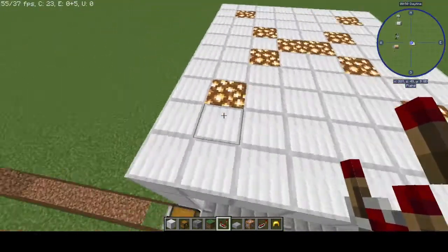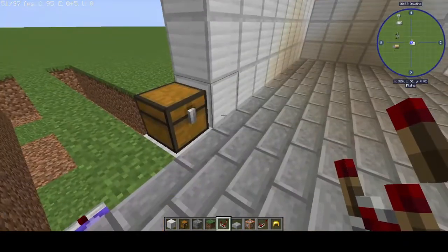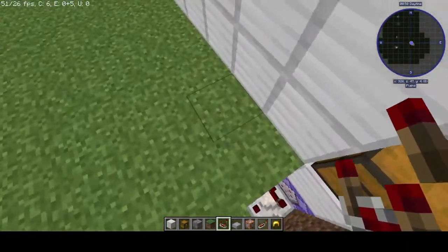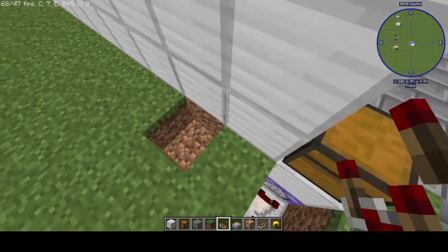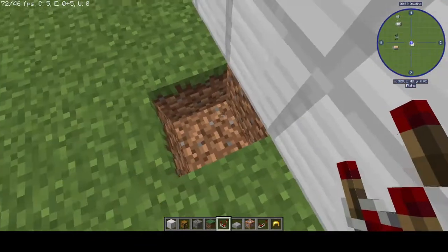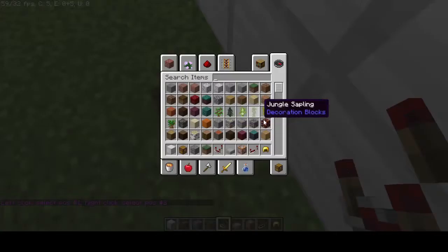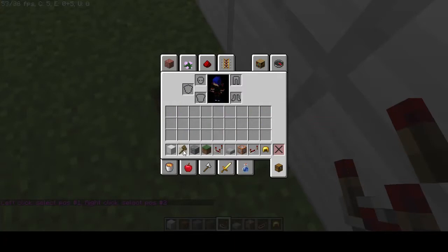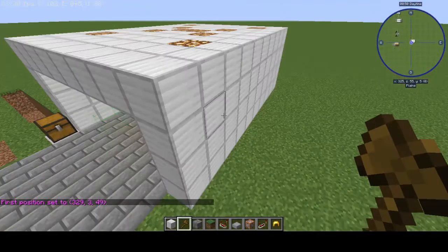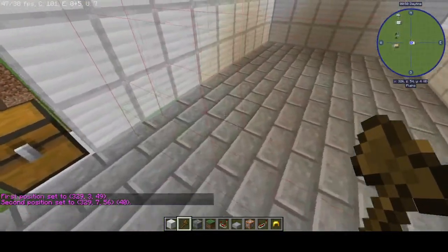Basically what you're going to want to do is clone this second part — we're going to put our garage door in the second part. I just thought having it right here is going to be better than having it straight in the front. So what we're going to do is clone it. If you do not have this mod, I recommend getting the WorldEdit mod — it works really really well. Again, you can do this yourself with just the clone command, but this is way easier and simpler.